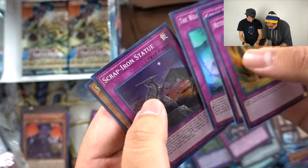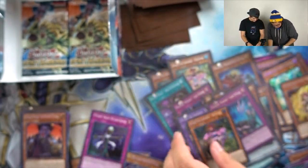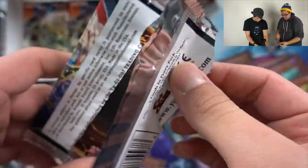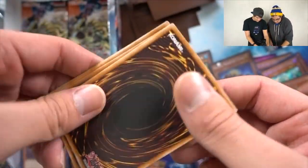Scrap Iron Scarecrow, Aurora Canvas, Statue, and another Hatsume — there's another page. I already got three, or four? We need one more Casper.